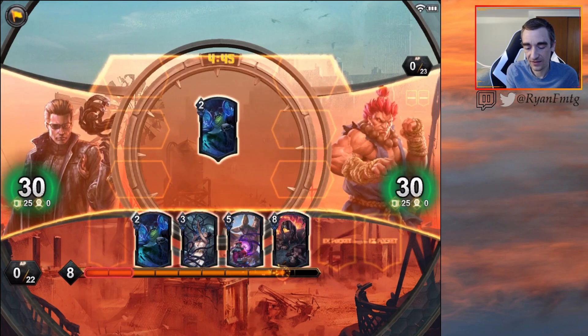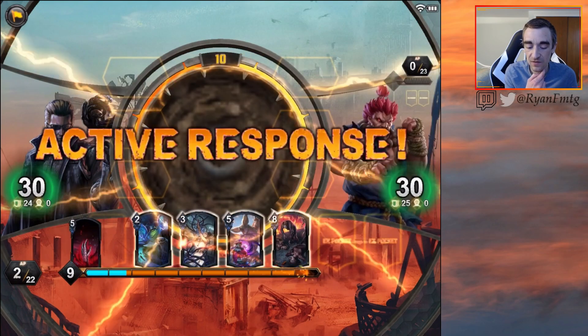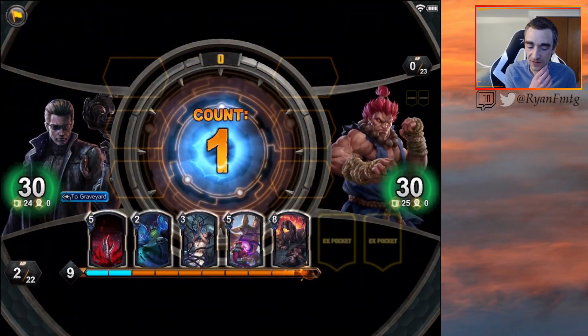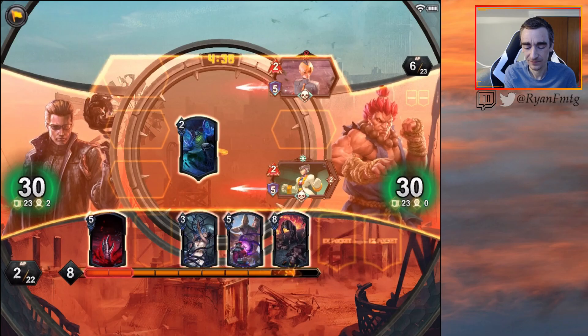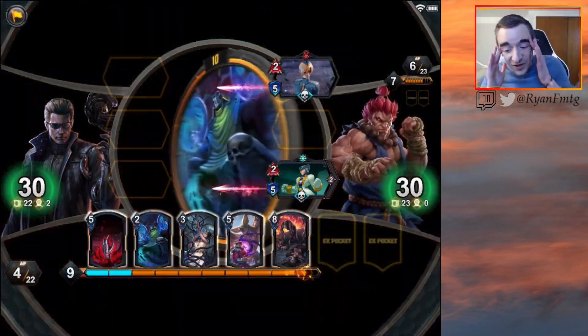I kind of want to do this now, just in case the opponent does something and we get a free False Throne, rather than waiting until we do 10 and then maybe the opponent doing something first. Opponent, thank you! Another False Throne — living the dream!